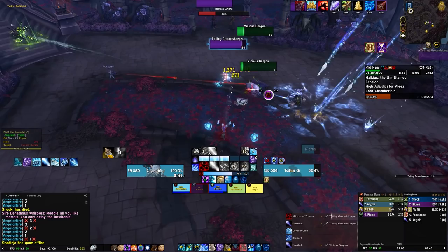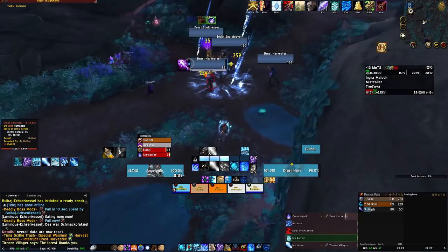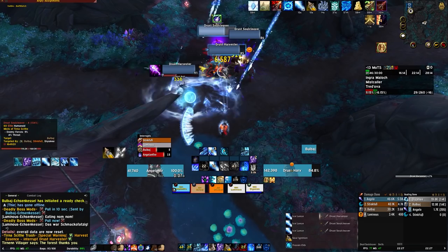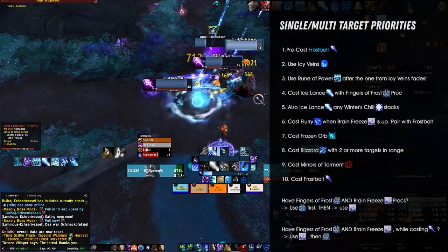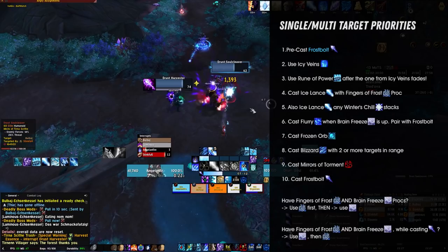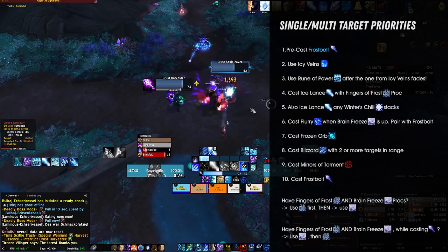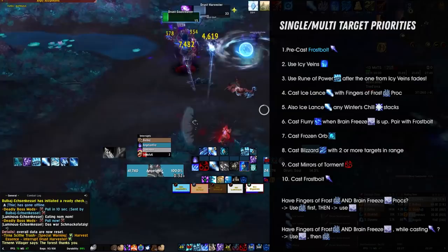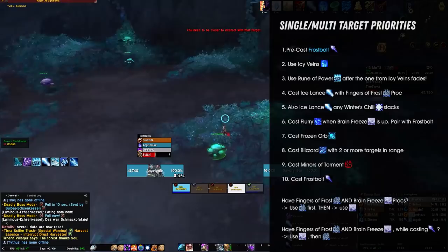Let's take a look at your single target rotation. Since we benefit so much from procs and instant casts, our damage rotation is much more of a priority list, and this is no different in single target. At its core, your single target gameplay revolves around casting Icy Veins and Frozen Orb, then using Frostbolt as much as possible in order to get either Brain Freeze or Fingers of Frost procs, and then using these procs in the right order. Brain Freeze is the stronger proc of the two baseline, meaning you will want to use Flurry once Brain Freeze is up to apply Winter's Chill, which causes your next 2 spells to deal damage as if the target was frozen.